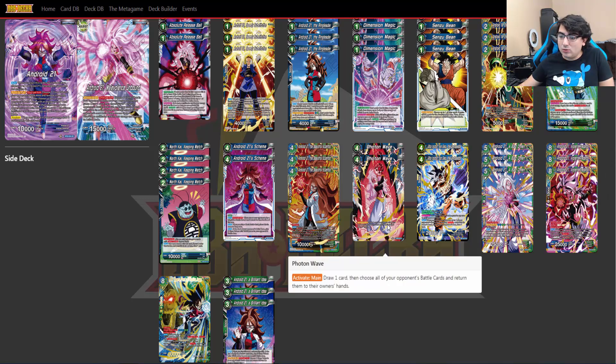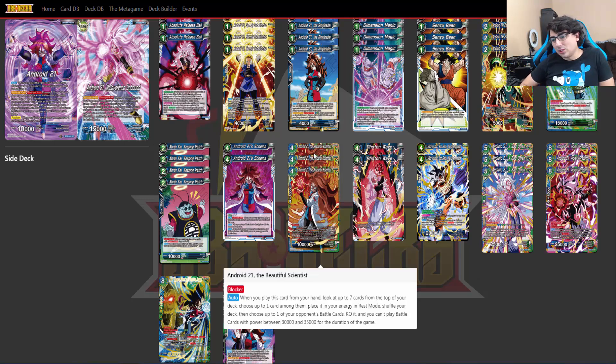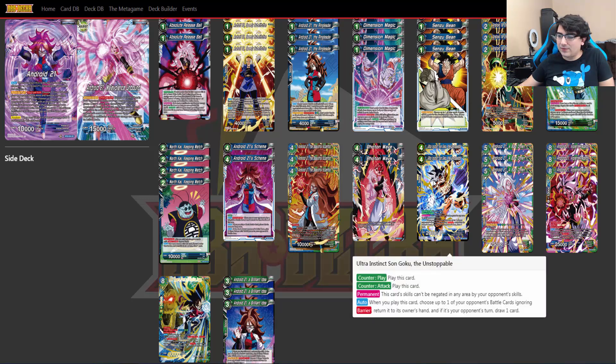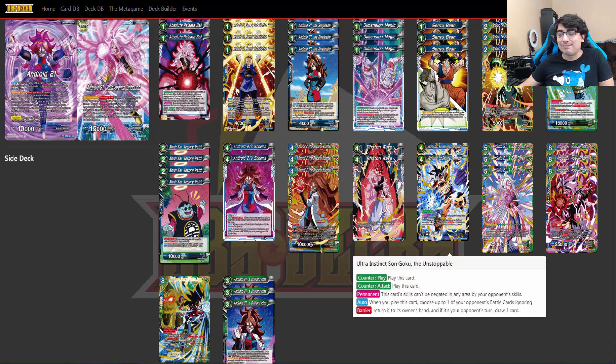I'm running two copies of Photon Wave. Activate main: draw one card, then choose all of your opponent's battle cards and return them to their owner's hands. It's a bit expensive at four cost, but the fact that it can cover everything with no limit is really cool. We're also running two copies of Ultra Instinct Goku from the Dragon Brawl set. It's a counterplay and counterattack with a permanent that its skills can't be negated by your opponent's skills. Its auto is when you play it, choose up to one of your opponent's battle cards ignoring barrier and return it to its owner's hand—and if it's your opponent's turn, draw one card. You can play this during either a play or an attack, and even though it doesn't negate the attack directly, bouncing the attacking card right back is essentially the same thing.